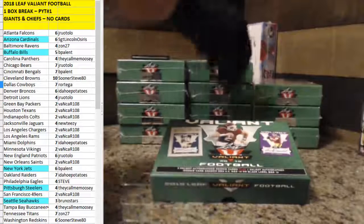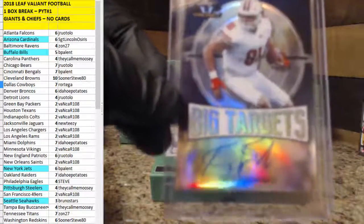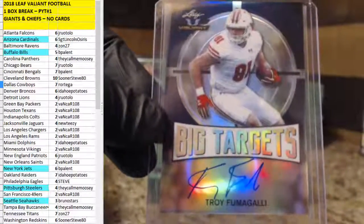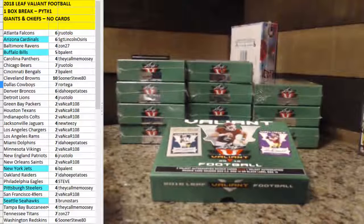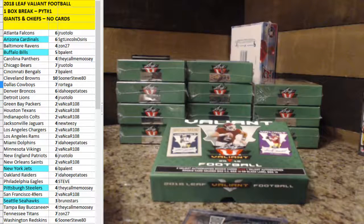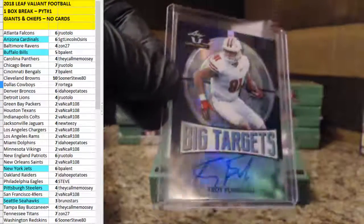Raiders taking down hit number one. Hit number two: Troy Fumagalli. Big target, 3 out of 25. Let's see where Troy is — Broncos. Broncos getting that one. Idaho getting another one, still on the show so far. Looks like a bluish color. 3 out of 25 for the Broncos.